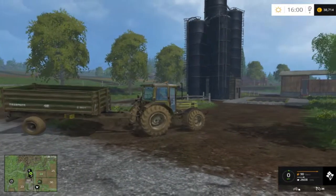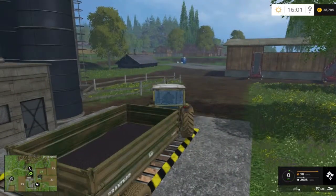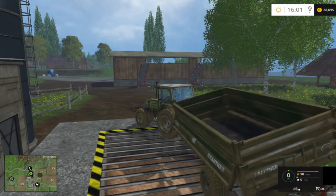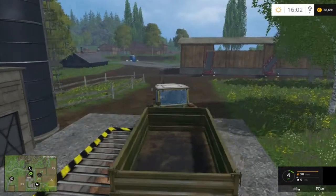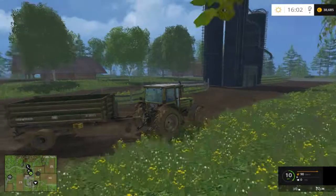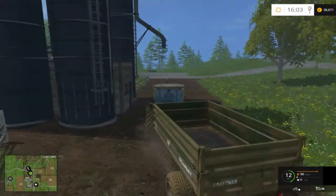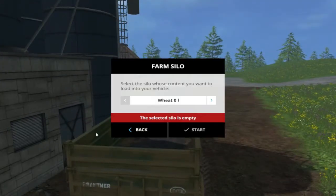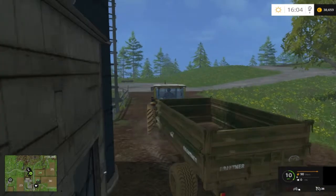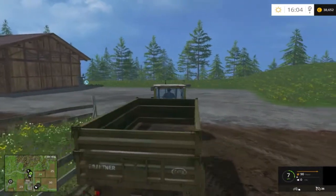Here we are approaching our silos — this is where you store everything you've harvested, basically the storage for the farm. If you want to sell it, you get it out of the silos and take it to the place where you want to sell it. Previously you had to drive under individual silos for each crop, but in 2015 they've added a cool feature — you drive under there, press R, and select what crop you want to take out and sell.